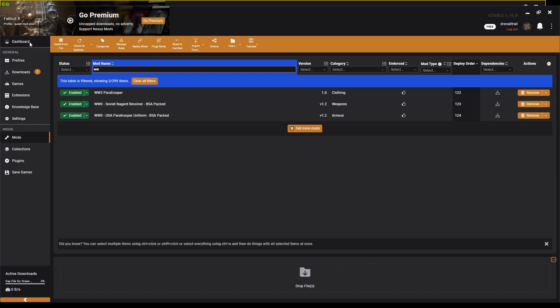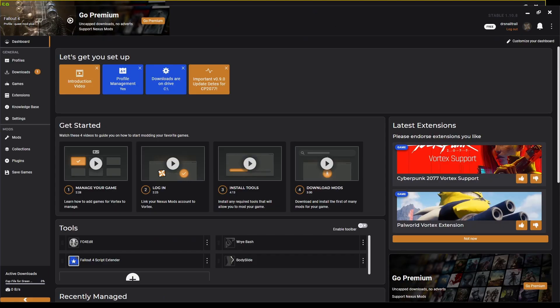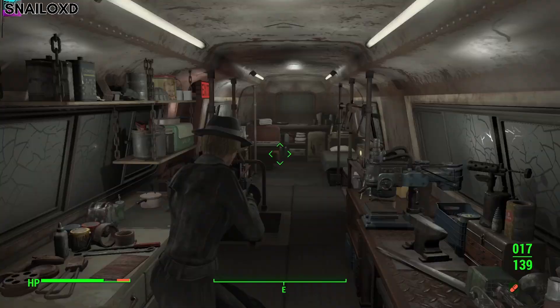Now the last thing to do is boot up the game. When you have Fallout 4 Script Extender installed, you want to launch it either through the Script Extender executable here in Vortex, or if you're like me, you can launch it through Steam. We've launched our save, we're in the game, and our mods are still in good working order.